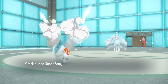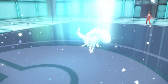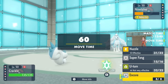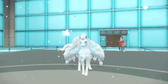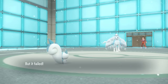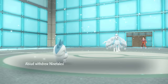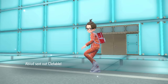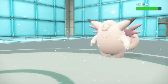I go for Super Fang to get Ninetales into range where something can pick it off. It does allow them to set up Aurora Veil, which is mostly fine. Pachirisu doesn't care that much because I have Encore — I can force them to keep using Aurora Veil. I Encore them, they're stuck, and they switch. I U-turn on whatever they bring in, which ends up being Clefable. I get a critical hit on the U-turn — good job, Squirrel.